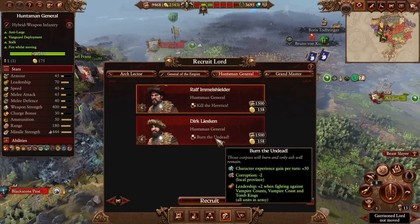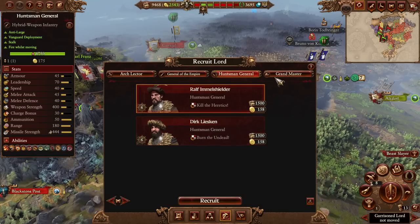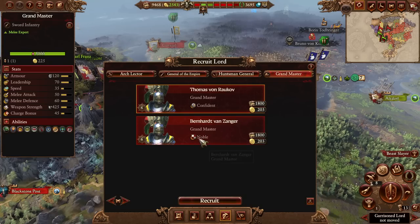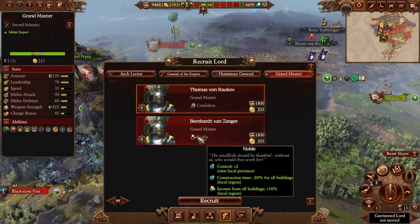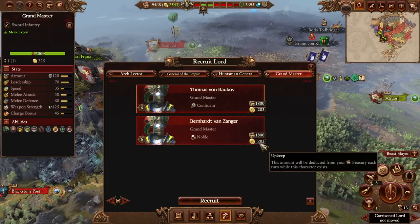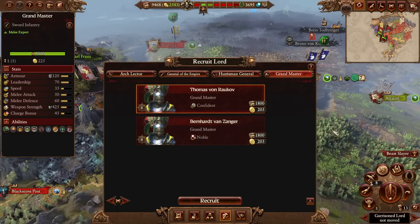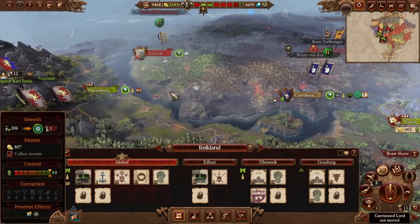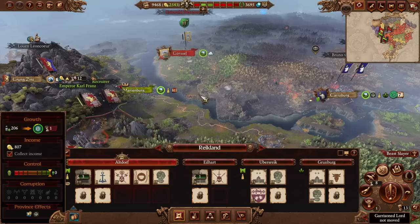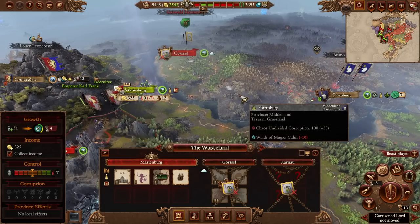I want to check if there's anything useful here. I really wish Burn the Undead was a little bit better - plus two leadership, who cares, it's not powerful enough. Whoa - construction time reduction and income from buildings plus ten! This guy might actually be worth keeping permanently. I don't really care about construction time as much, but income from buildings plus ten will probably be more than the 200 money he costs fairly quickly, especially as Altdorf will be generating a ton of money.